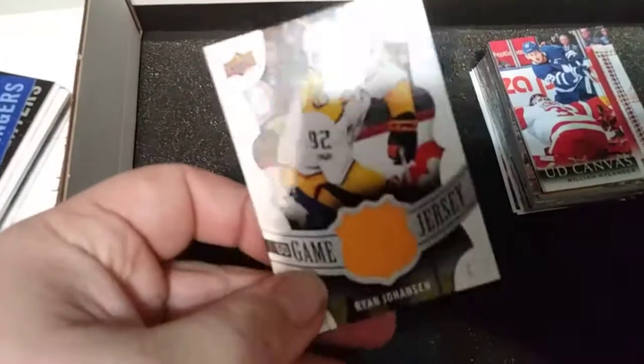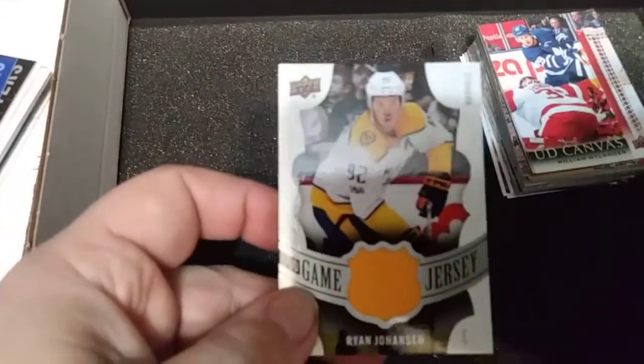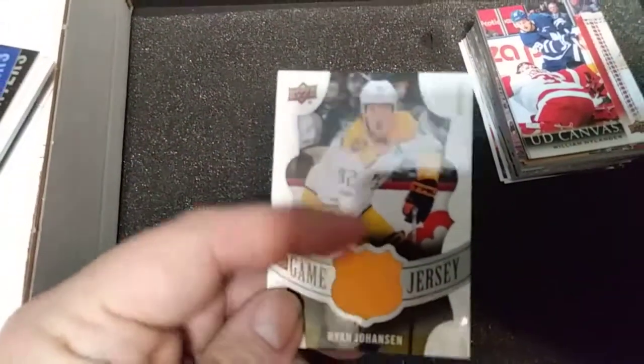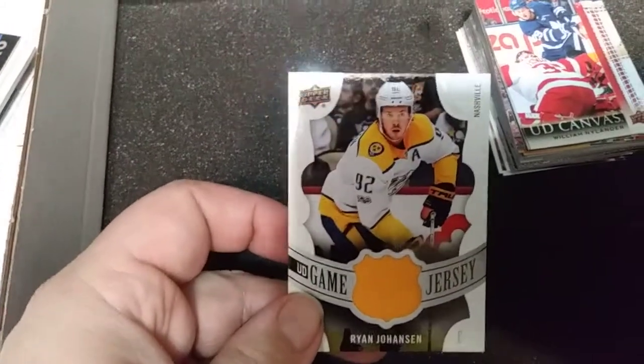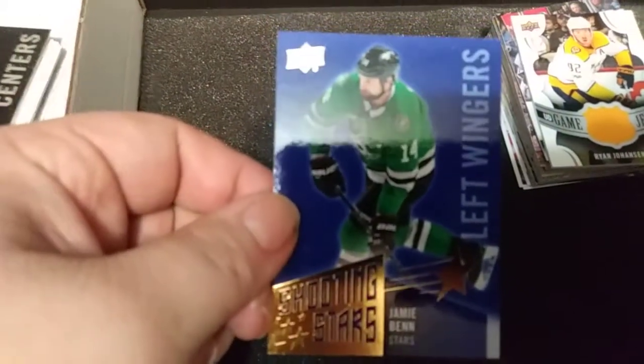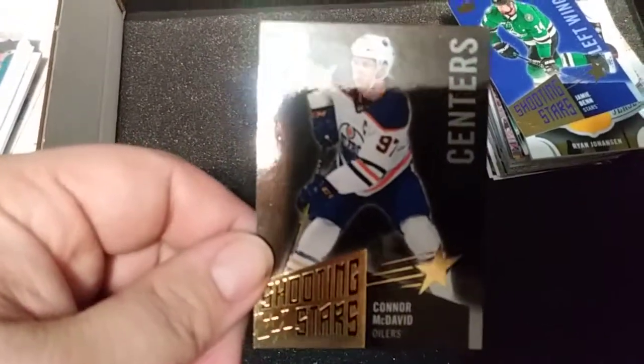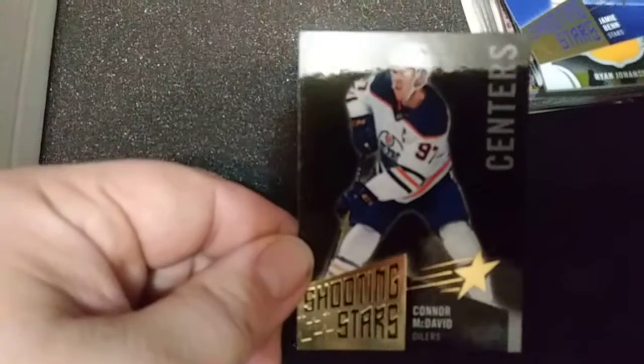Up first is this UD jersey card of Ryan Johansen. I really like the look of these — NHL shape, yellow or orange swatch, but still really nice. Next we have a Shooting Stars insert — Jamie Benn, and this is the Left Wingers in the blue parallel. They've replaced Shining Stars with Shooting Stars, if I'm not mistaken. And Connor McDavid — can never go wrong with a Connor Mac.